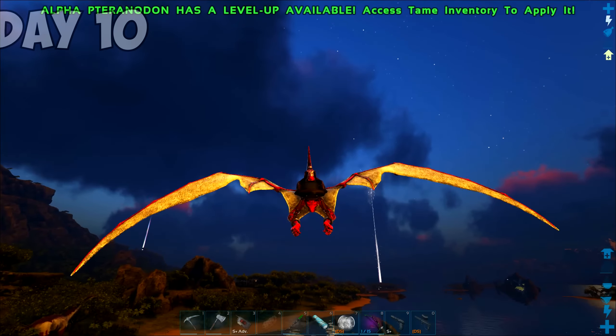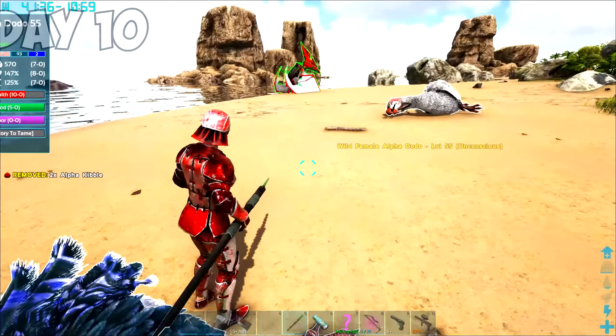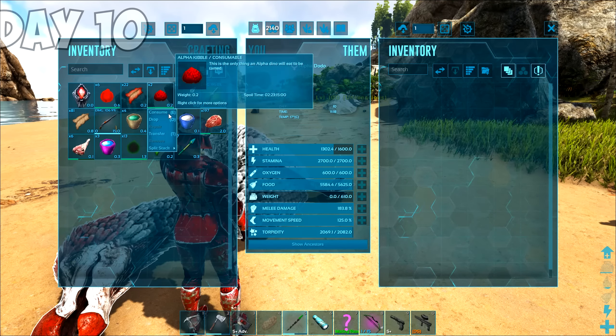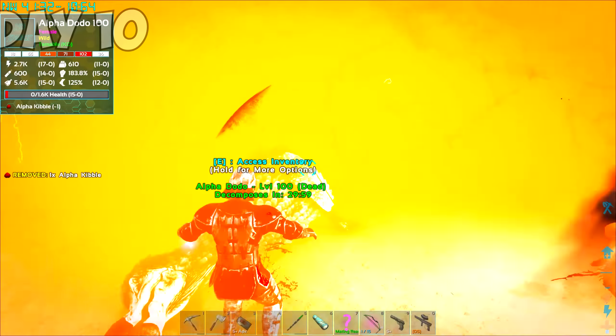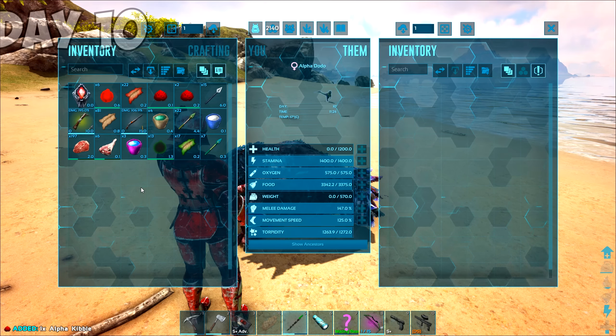On day 10, we started off the day by crafting ourselves a new set of Alpha Flak armor and my new compound bow. It was time to progress even further, and we needed Alpha Dodo eggs. I tamed a few on the beach and tried to get a few more, but had another unfortunate run-in with another Kamikaze Dodo. The only reason why I'm not a pile of grease on the sand is because of my Alpha Flak armor.